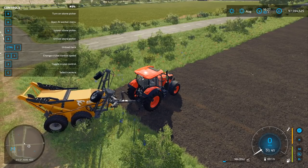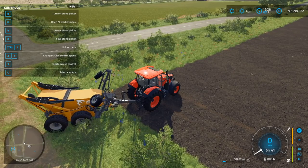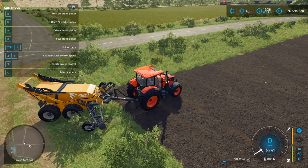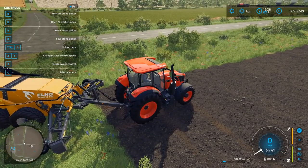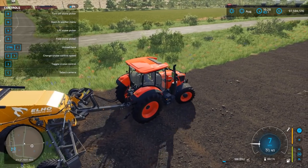Farming Simulator 22 will be released on Monday, November 22nd, 2021 on PC, Mac, PlayStation 4, PlayStation 5, Xbox One, Xbox Series X and S, and Google Stadia. If you're on PC and would like to pre-order the game or the Year One season pass, or both together, check out the links below and make sure you use code DJ Goham.